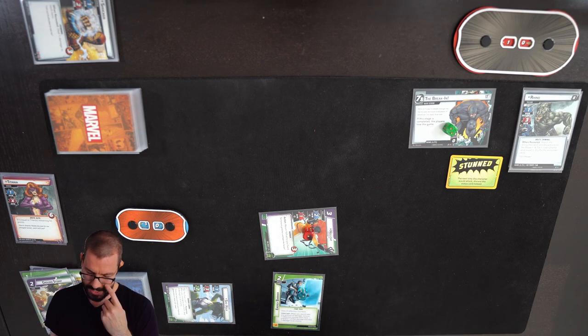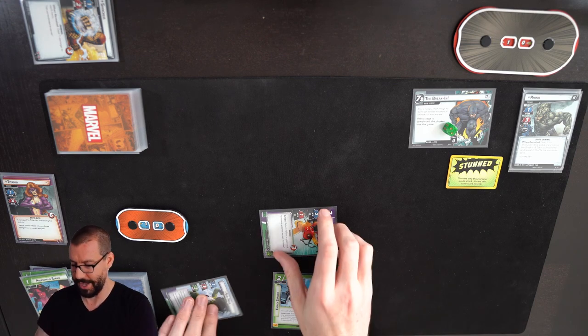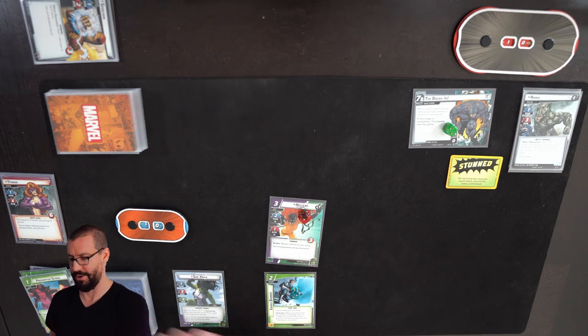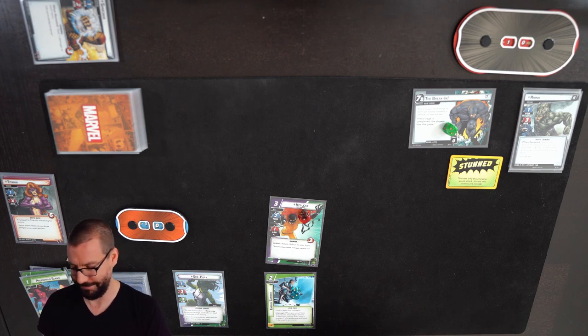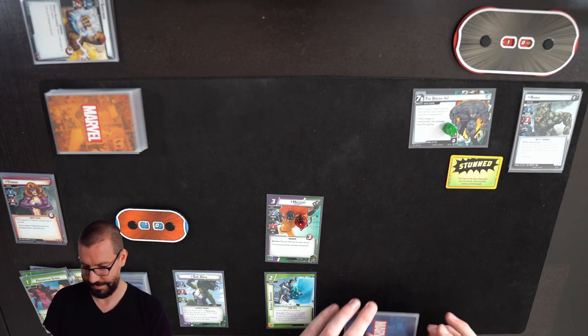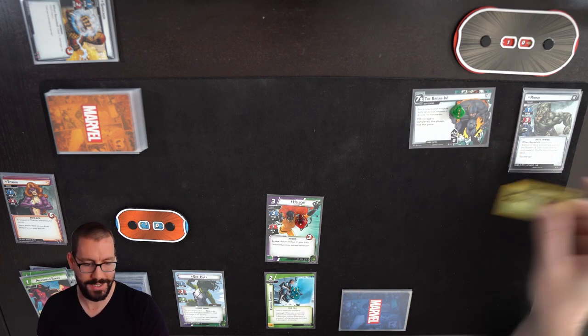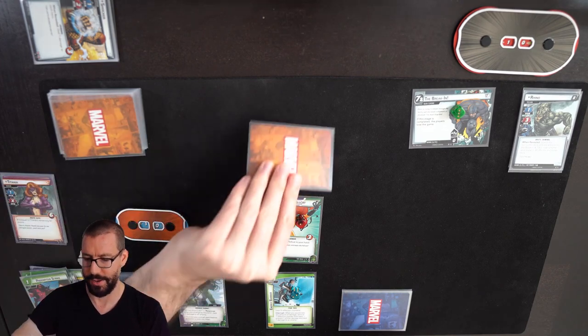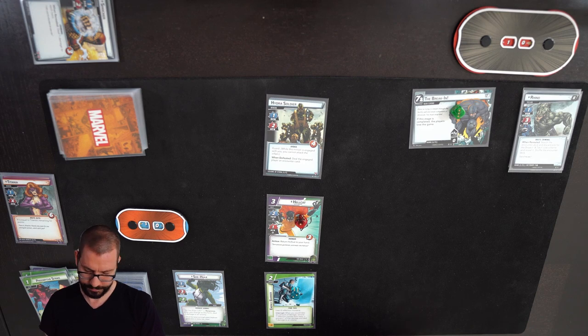The cards I have aren't super great right now for continuing to build up. Rhino is stunned so he's not going to attack me. I'm just going to ditch my whole hand in the refresh phase and draw back up to 4 fresh cards. Moving into the villain phase: Scheme advances, Rhino attacks but just clears the stun. I get 1 encounter card, which is a Hydra Soldier. Not loving that, but it's okay.